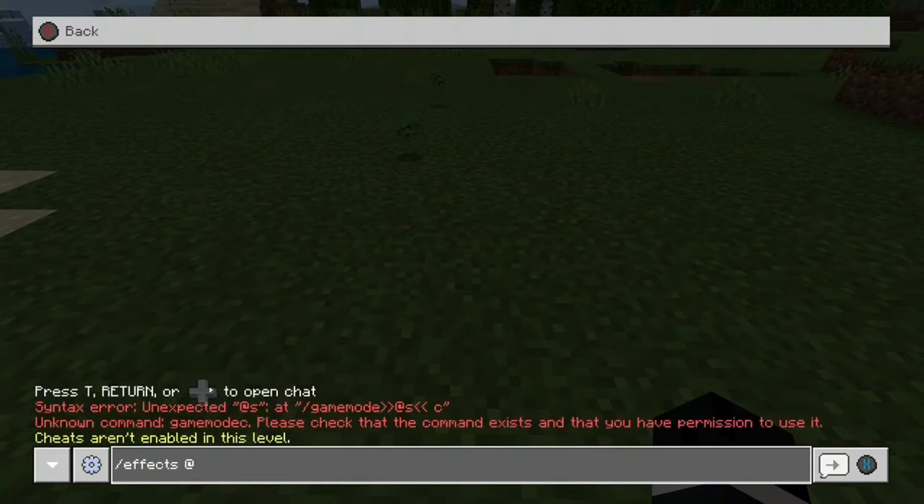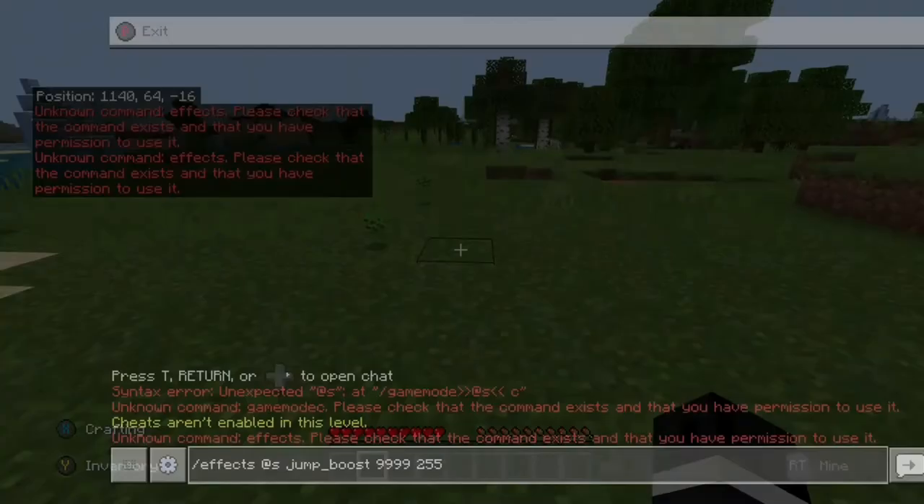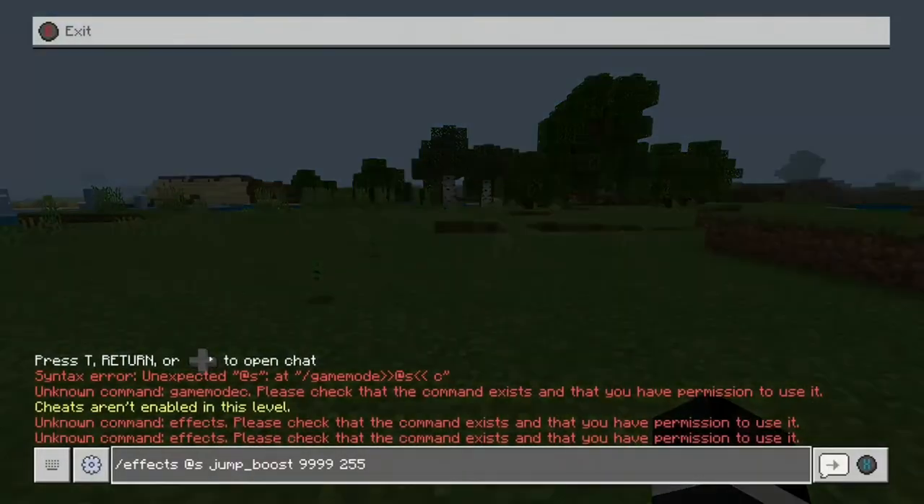You can see that cheats are not enabled. If you go into creative and try to type the normal command to give yourself jump boost, you can do it. When you do it in creative, you put the time first — so 60 seconds is a minute, 120 is two minutes. I like to put it as high as I can. The next number is the level. Keep in mind some effects are a little glitchy when you put them super high. But if you try it in survival it says unknown command, so basically what you have to do is remove the space between the effect command and the @s, and it gives you the effect.